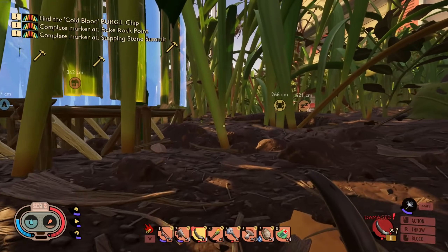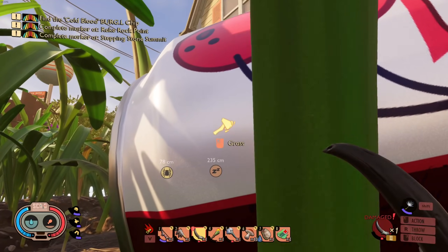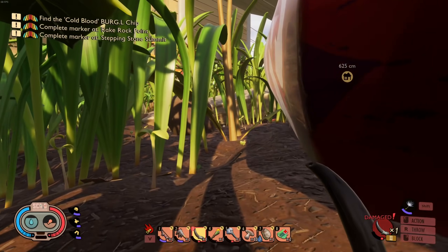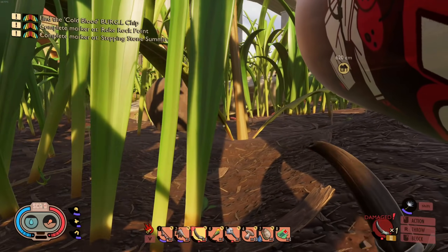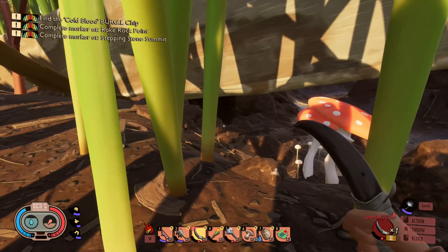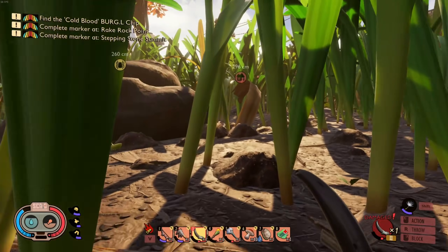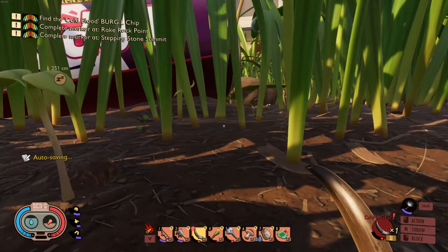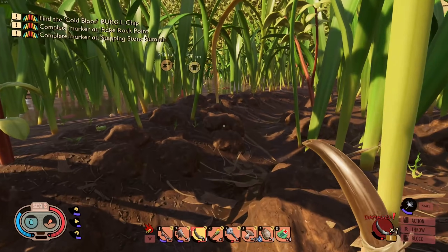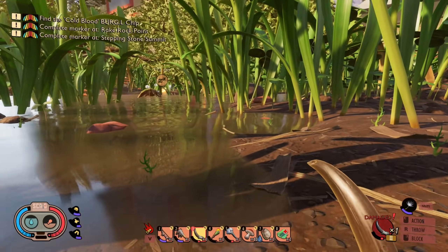We'll go check by the battle toad and see if there's anything over there. Red paint - maybe it's between the red paint and the battle toad. Oh whoa - what's this? This is a red can, but I don't think this is observed by a reptilian sentinel. I am not going under this thing - that's a wolf spider den! Oh my god, that was terrifying. Sometimes I just don't really like this game, but other times I love it.